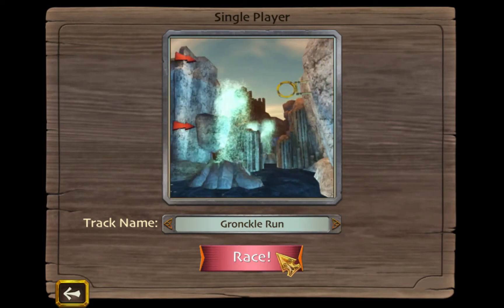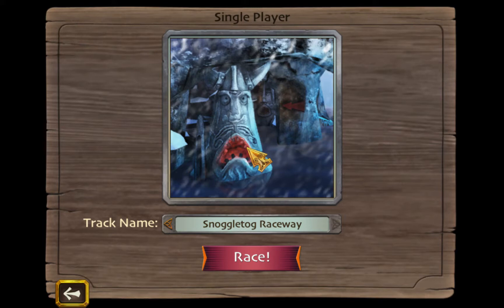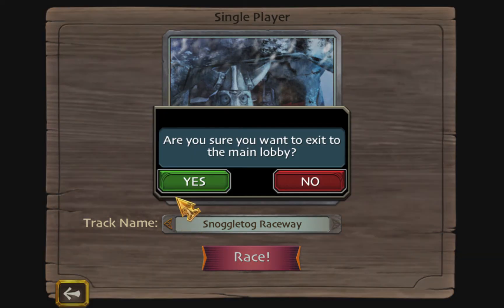Now for Gronko Run — Gronko Run does not have any shortcuts anymore. Snogletog Raceway, as far as I'm concerned, doesn't have any shortcuts either. There are some nooks and crannies here and there that you can crawl into — those are pretty easy to learn, nothing too big of a concern. So there we have all the important legitimate and illegitimate shortcuts in Thunder Run Racing.